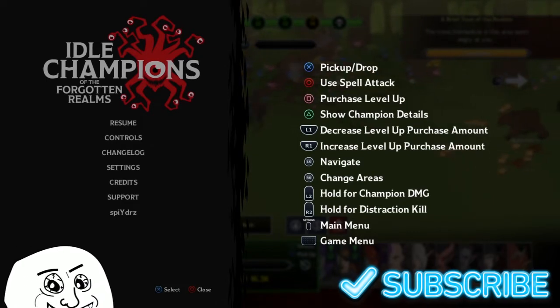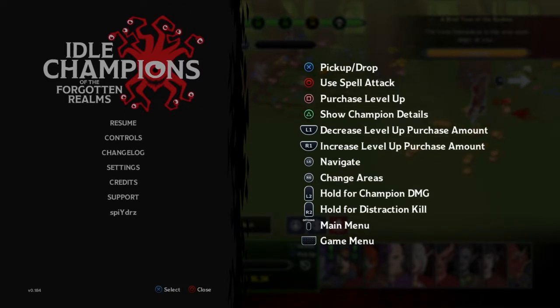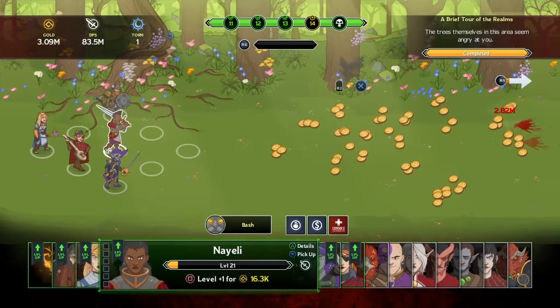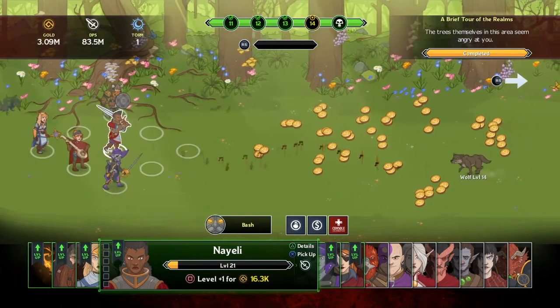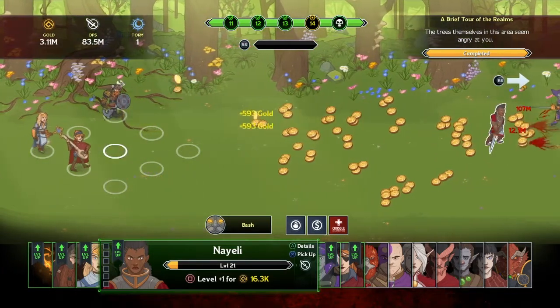This game just recently became free to play on the PlayStation 4; it's been on PC a little bit longer. Here's the controls real quick - a lot of the time you're just hitting circle to attack, but you can change your formations and level up, and we'll get into all that in a second. First of all, this is an idle game, so it's not so much of an active game where you have to sit there and do a whole lot.